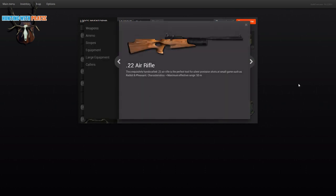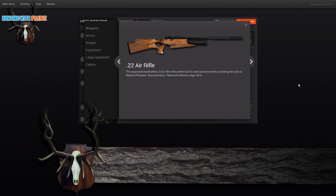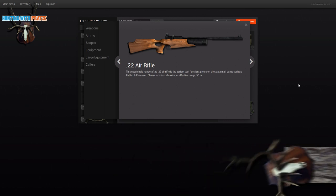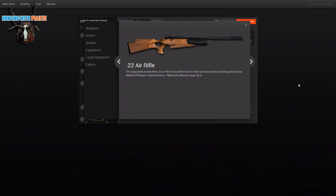Let me show it to you in the inventory. It's a .22 air rifle — a handcrafted .22 caliber air rifle, perfect tool for silent precision shots — and it's suited for rabbits and pheasants, which you can both find here on Loggers Point. One thing I need to tell you: download this game for free and start hunting rabbits right now, because with this update you can actually hunt rabbits for free.